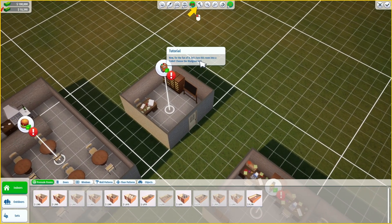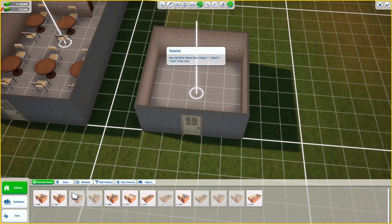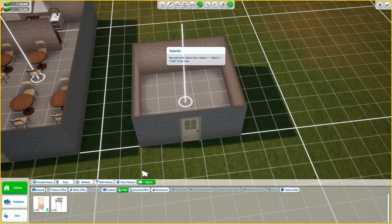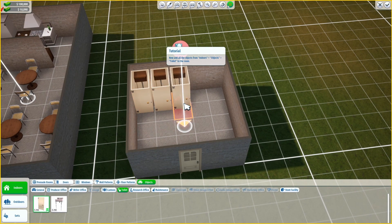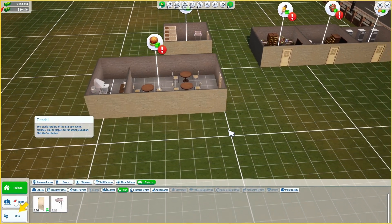For the fun of it, let's turn this room into a toilet. Choose the budgeon tool, click on all objects inside and destroy them. Now let's place toilets - objects, toilet. A couple of toilets, like five, why not? It won't let me place another. Tutorial continues.